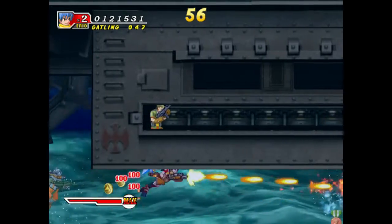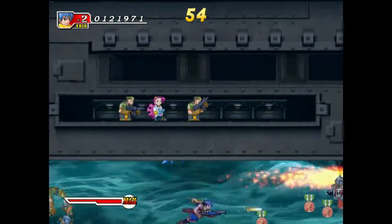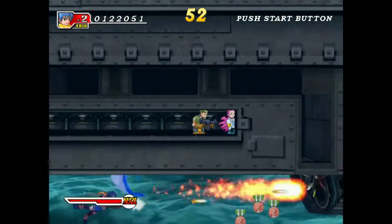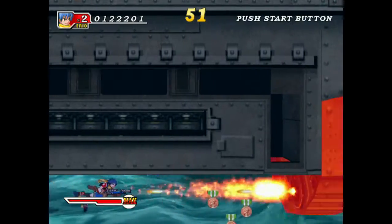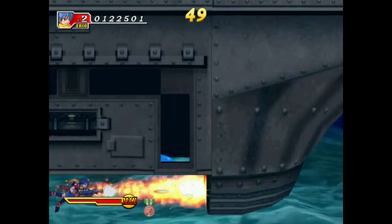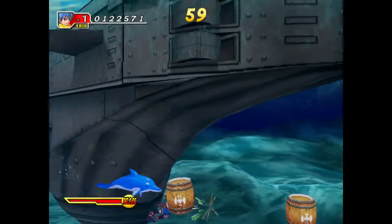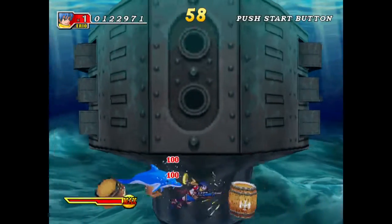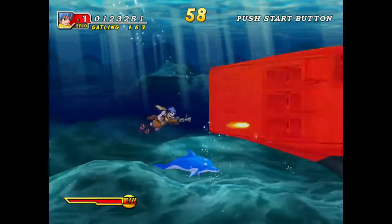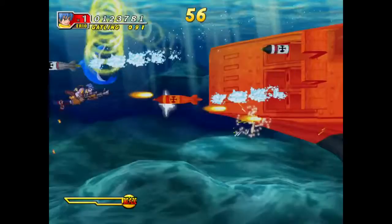Just an observation: if we're trying to rescue this princess in the background, why are we attacking the ship that she's on? If this ship were to sink, wouldn't that basically spell doom for our poor captured princess? The lack of rapid fire on your main gun can be problematic. It does behave in a burst pattern, though, so that's not too bad.